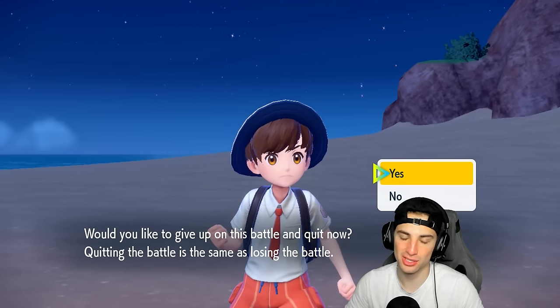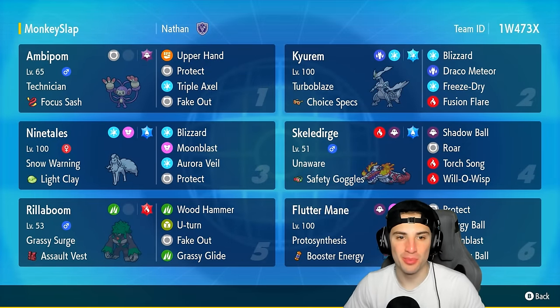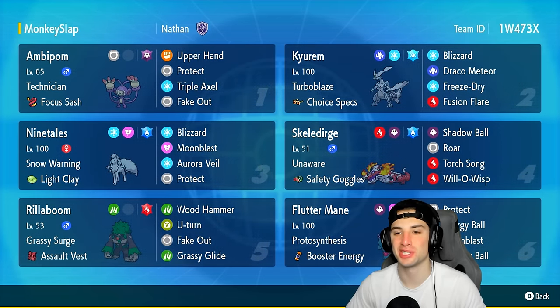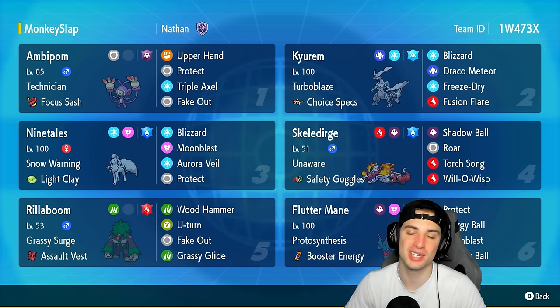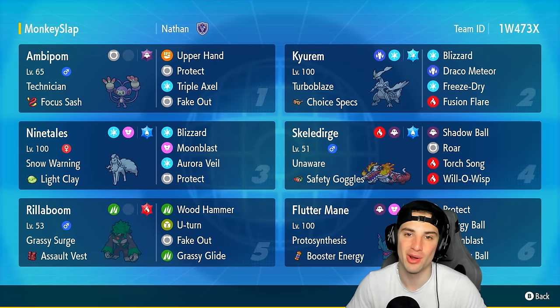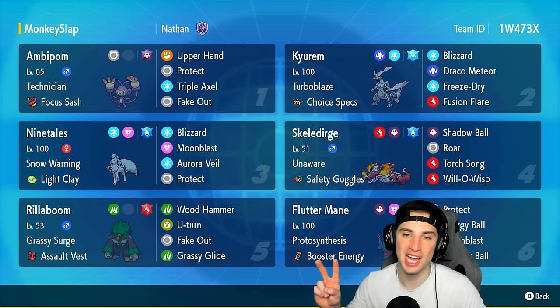Not a bad set of battles using this off-meta team — we go one and two, grabbing one win with the squad. You can't win them all. We were on a hot streak going three and oh in back-to-back videos, then I decided to switch it up and go with an off-meta team in the top 500 of Masters. Got smacked around a bit — except in the first match where we got after it. Ambipom picked up a few KOs in matches two and three but we ultimately lost. Anyway, that's going to be it for today's video — smash that like button, click subscribe, spend a positive day, I'll catch you on the next one. Peace out everybody!